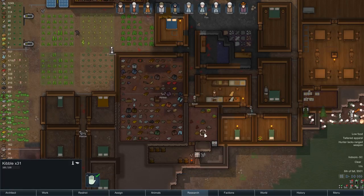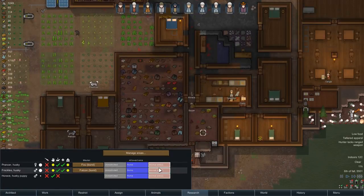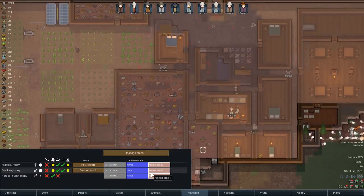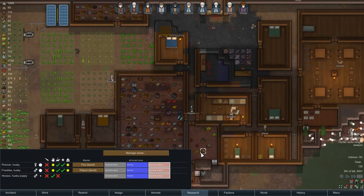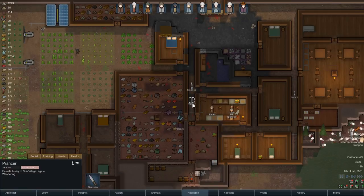Interestingly enough, we're actually storing kibble in this room. Let's take a look — Freckles, what area do the animals have access to? Area 1, and it does include the kibble storage. That's fine, I don't think kibble even needs to be stored in the freezer. Pratsa just ate some of the kibble, so it's working quite well.